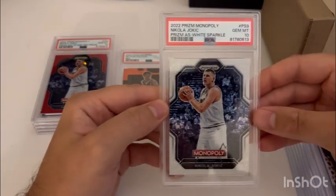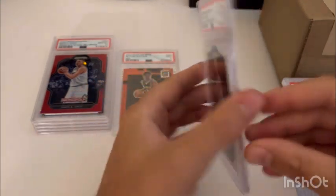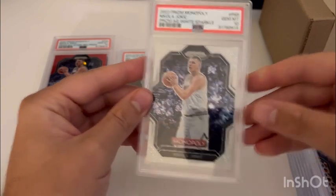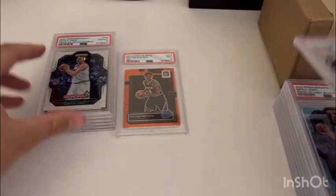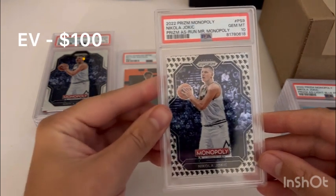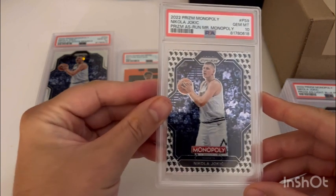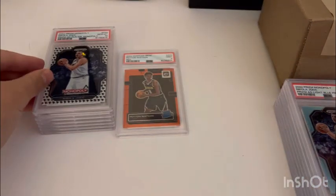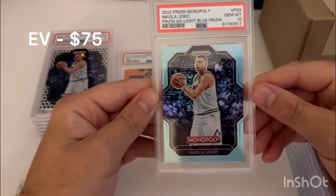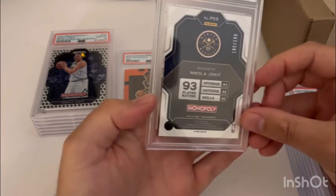Same card here but in the white sparkle parallel — not sure how rare these white sparkles are since they're not numbered, but this one looks super nice with that color match on the jersey. Got the 10 as well — beautiful card. Then we have the running money Mr. Monopoly parallel, also non-numbered but shorter printed, looks nice with that white jersey — PSA 10. And then the light blue version out of 199, everything looked real centered and clean — PSA 10. Doing well on these Monopoly cards.